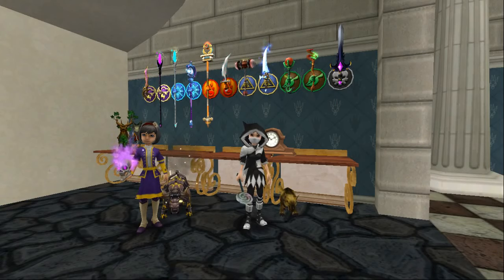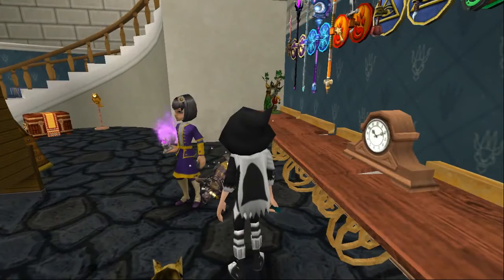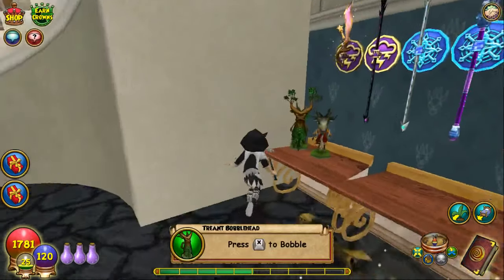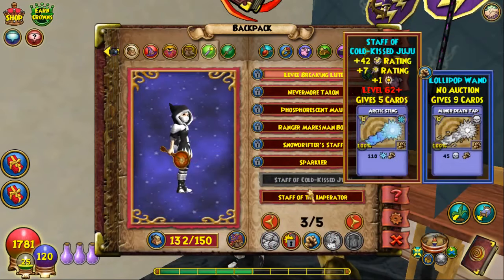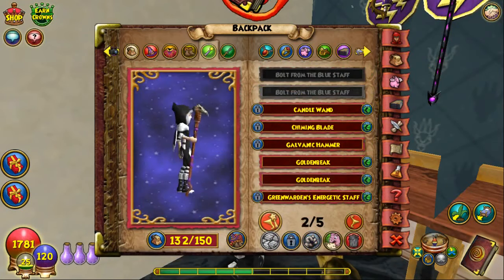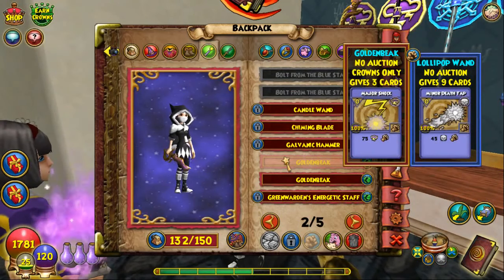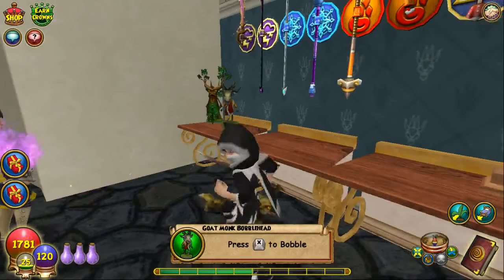There's two storms, two ice, two fire, two myth, two life, and two death. But I just couldn't get the second death wand. Let me show you what's all here. I believe I have multiples of each. Let's start with the Golden Beak, which is a storm wand. Yes, I do have a Golden Beak right here. All of these are from the same place, which I'll show you in just a minute.